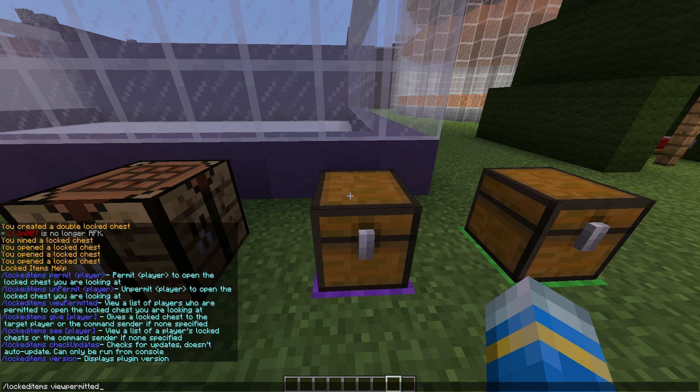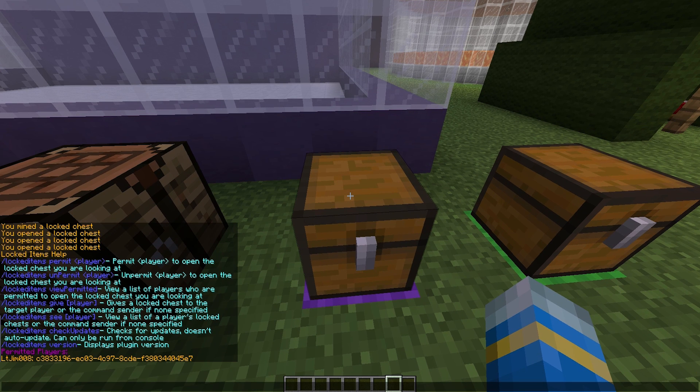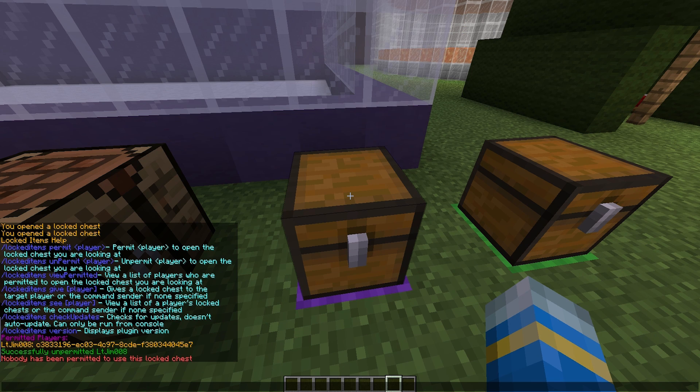We can click 'View Permitted' while looking at a locked chest. I added my other account to this chest, so we can unpermit him by doing 'unpermit' and then his username, and that will remove him. As you can see, he is no longer permitted to go in the chest.